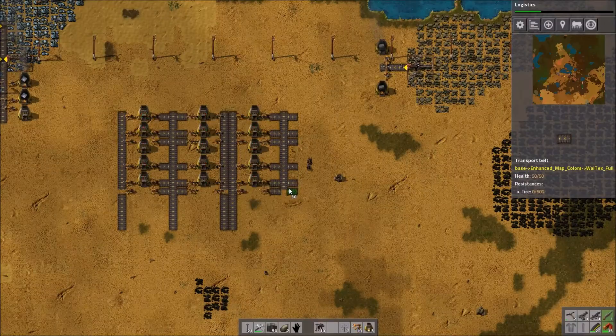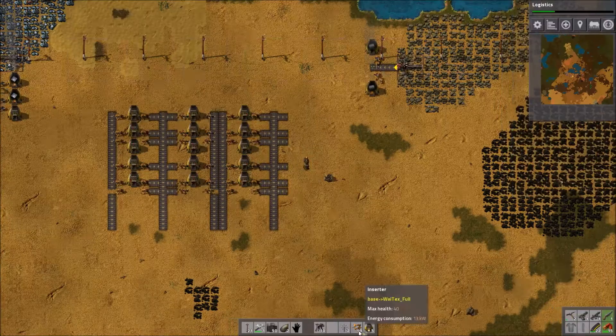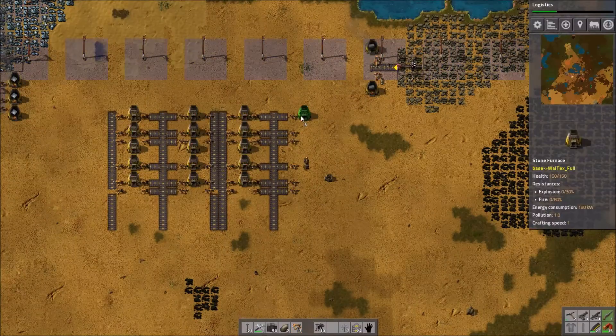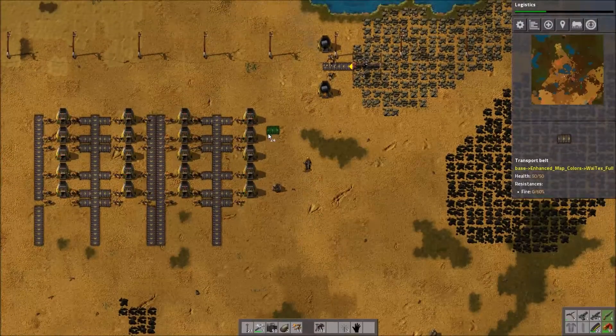This sort of layout puts the items on both sides of the belt, which will be important for later, as I will be connecting the first real automatic thing — which will be automated research.